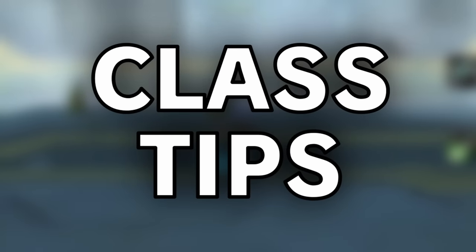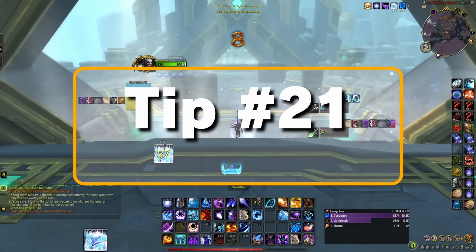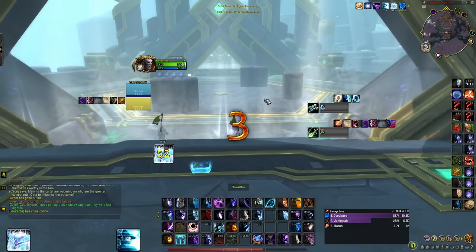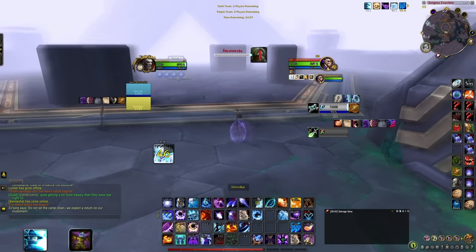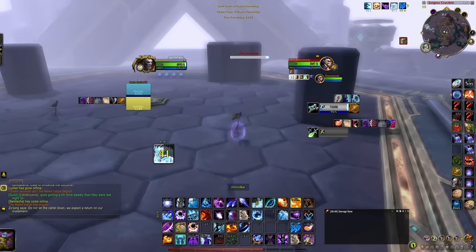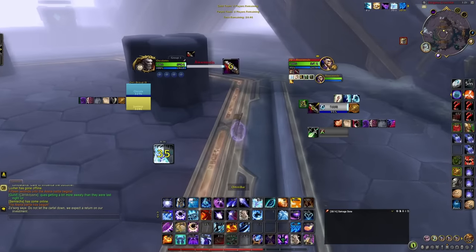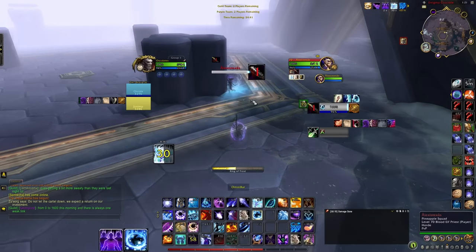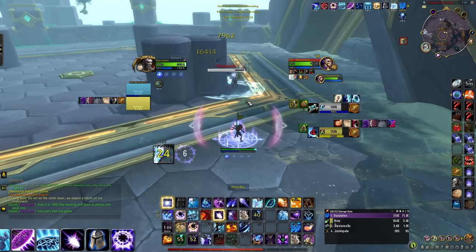Now onto class-specific tips. Tip 21, mages: if you missed your Ring of Frost, just Blast Wave back into it. You can also cast it from Mass Invisibility so enemies won't be able to see it. When an enemy mage casts Ring of Frost from Mass Invisibility, you will never be able to see it on your screen no matter how long it's there — this is probably the answer if you find yourself getting randomly frozen against mages.